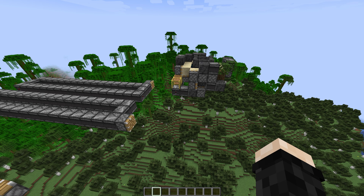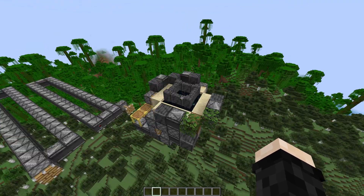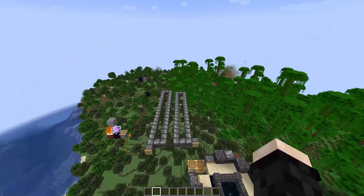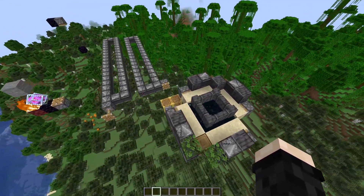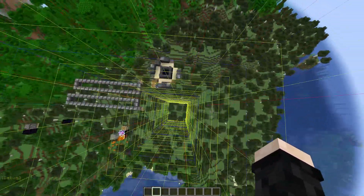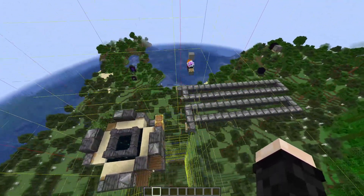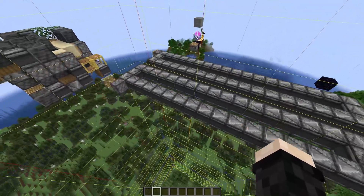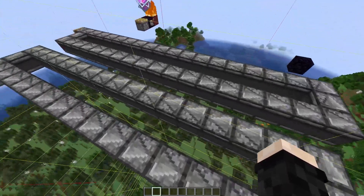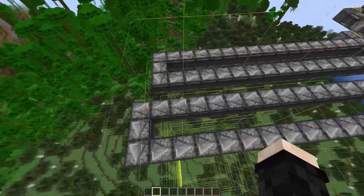Another change from 1.20.5 worth mentioning is the change to the spawn chunk size. The spawn chunk is the area in the center of your world that is constantly loaded. Previously it was a 19x19 area of entity processing chunks; now it's only a 3x3. In this world it's centered on one chunk, so only the surrounding 3x3 chunks are entity processing. One chunk beyond that is redstone processing but not entity processing, meaning an observer clock inside that chunk will still work, but one that extends outside of it will not work if you unload the area.